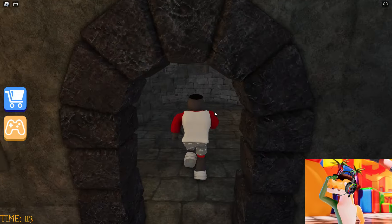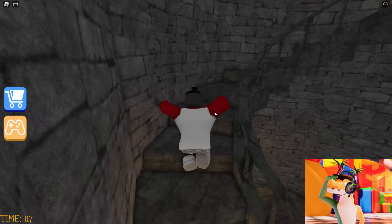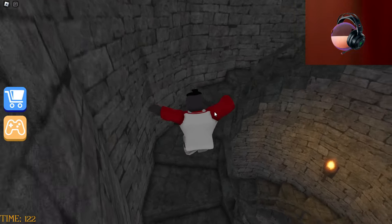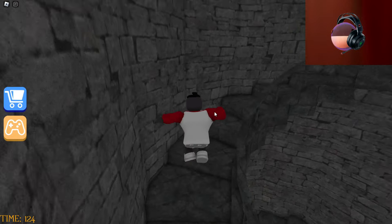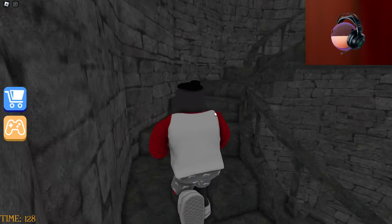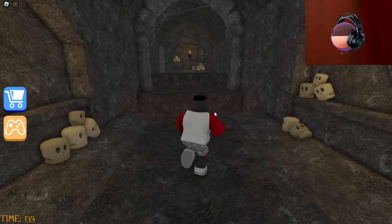Now that we have gone upstairs, we need to climb this spiral staircase. I wonder where it will lead us — this spiral staircase is very long. It's like going up in some medieval watchtower. Oh look, we finally made it to the top! It looks like there is a continuation of these catacombs here.